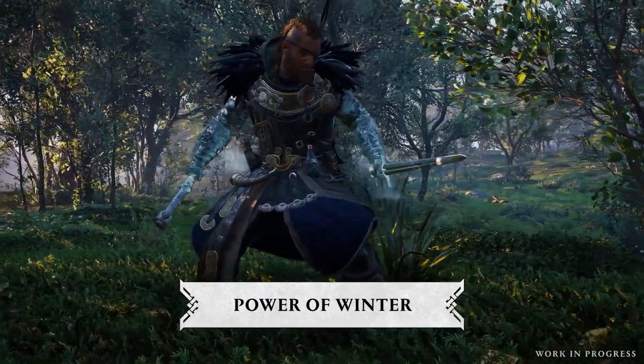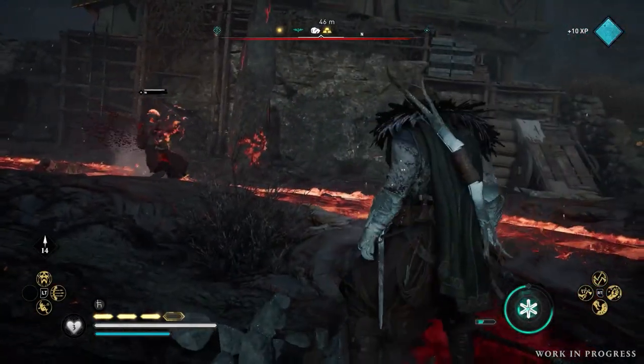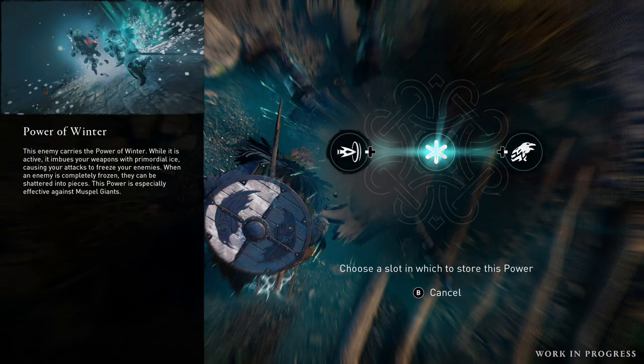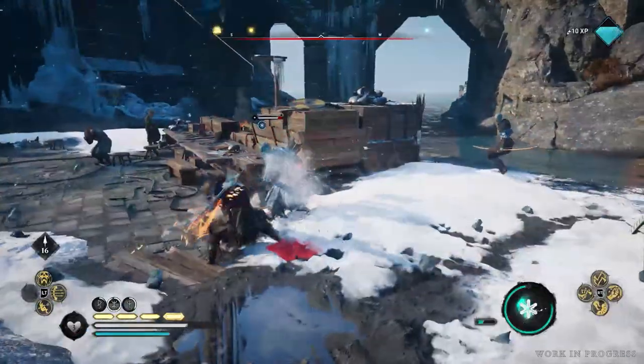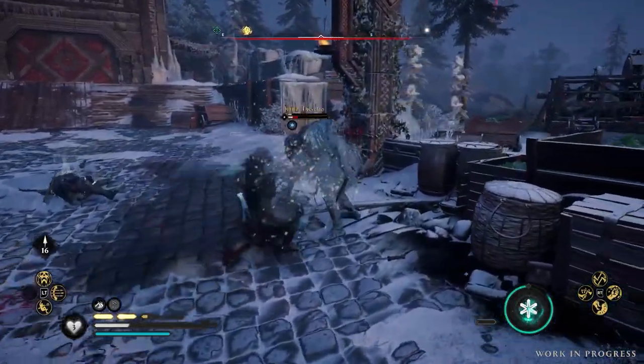The power of winter imbues your weapon with ice, causing explosive damage to enemies. To equip this power, defeat and absorb powers from Jotunna enemies. For maximum effect, try using it against stronger enemies to stun them with a full freeze before you eventually shatter them and deal high damage.